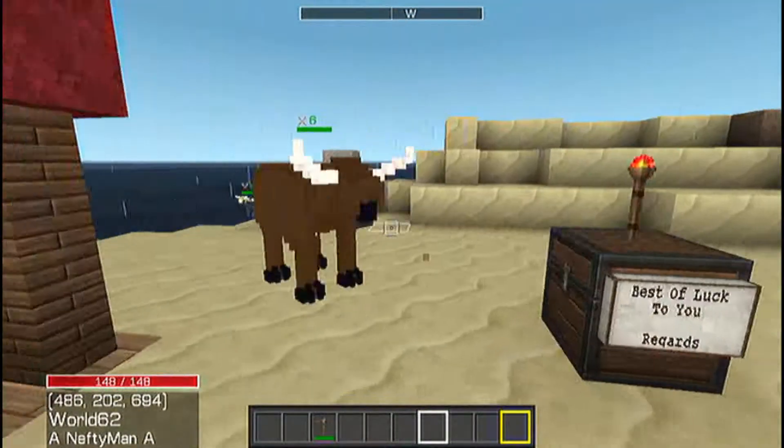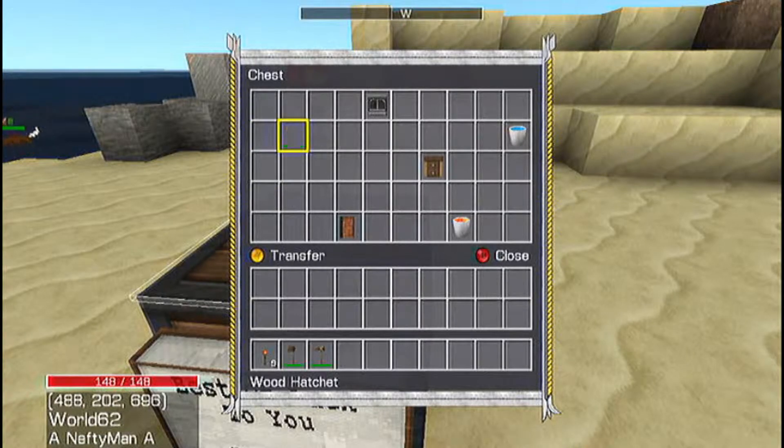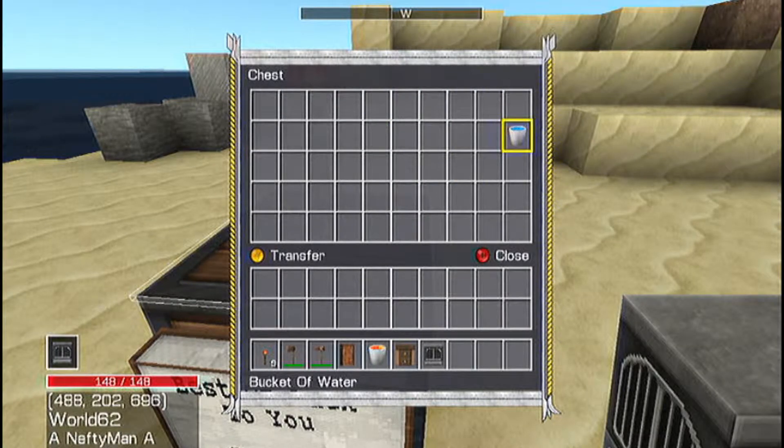What is in said chest? Alright — a torch, a wood hatchet, a diary of someone, a bucket of lava, a workbench, a furnace, and a bucket of water.